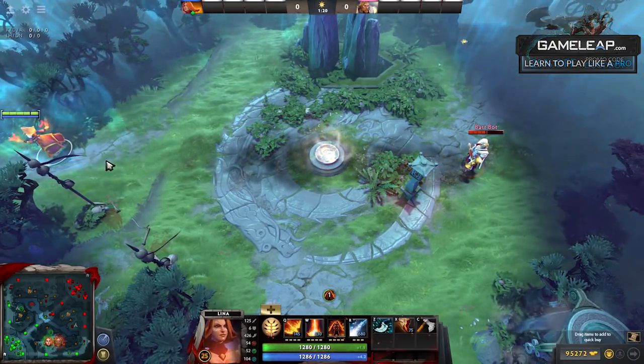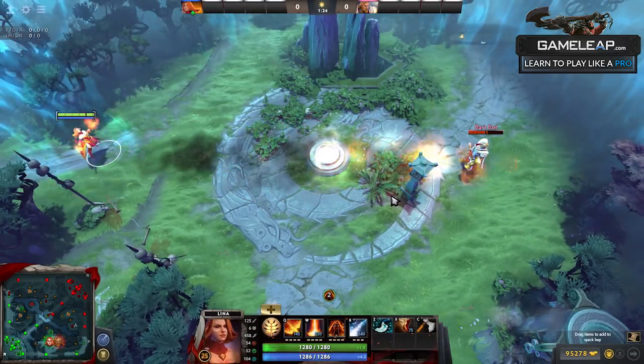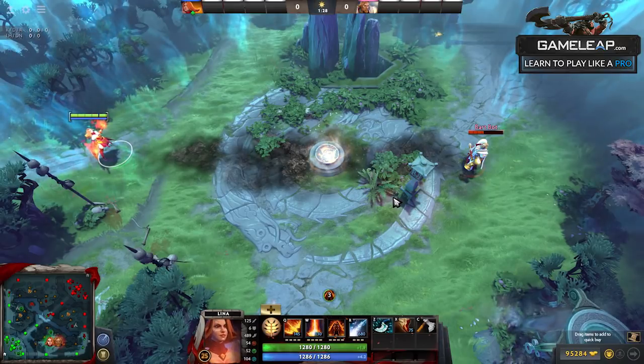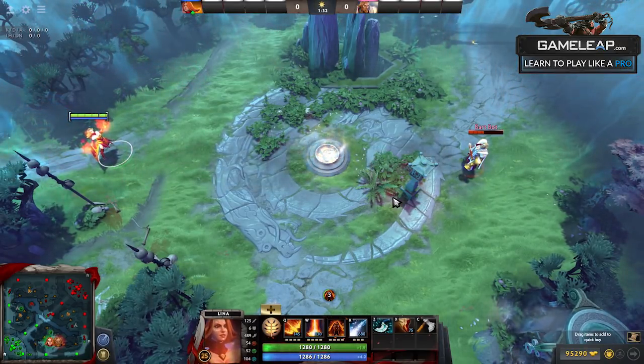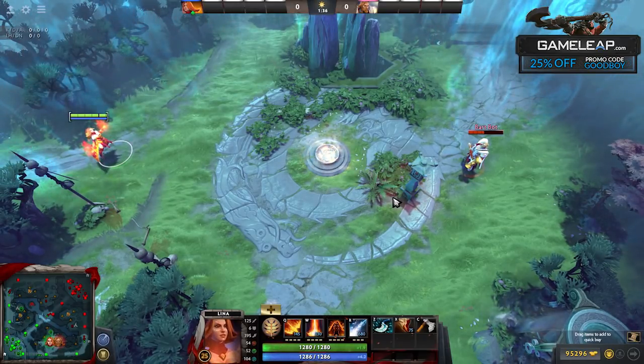So this is going to be your go-to move in terms of nuking waves, or trying to get those heroes that are a little bit out of reach, because a 1400 range nuke is ridiculous, especially with its cooldown. This is definitely the skill you're going to be using throughout the game constantly to harass people, farm waves, or anything like that.